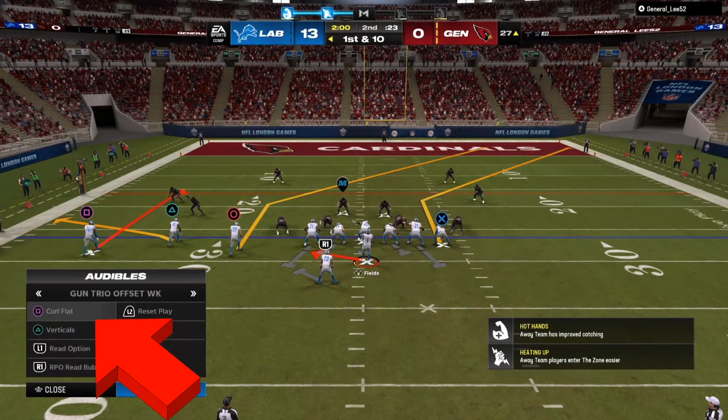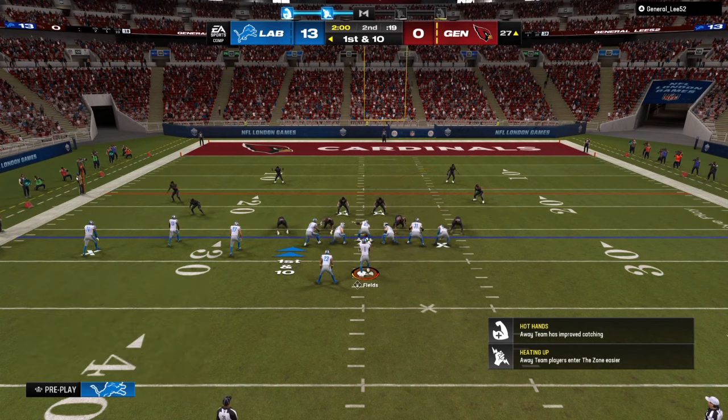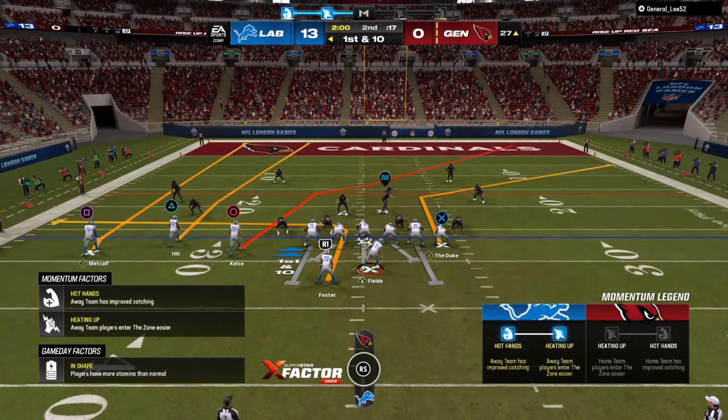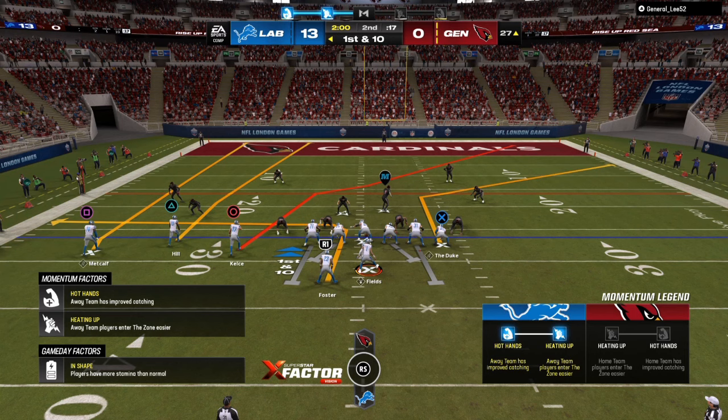When I come out, I look at the old icon to see if there's anybody over him. My audibles are: curl flat, verticals, re-option, RPO, and re-bubble. Two high safeties lets me know cover four or cover two. You have to know where the weakness is — cover two is the sidelines and deep middle, cover three is up the seams. Man coverage is when you're going to use slants, posts, and zigs.